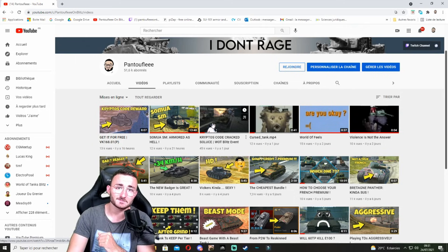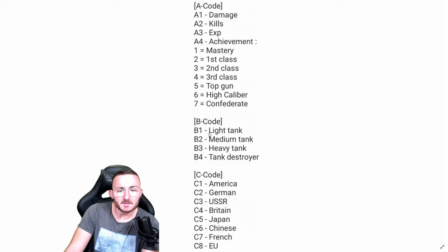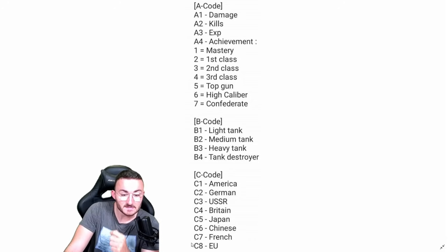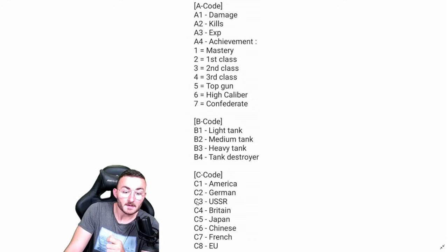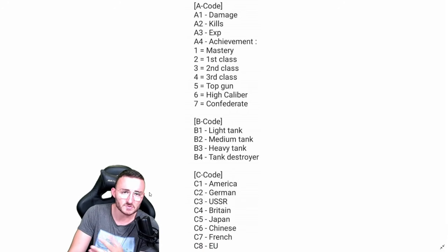If you remember correctly, in my previous video I used a picture with the A-code telling you that A1 is damage, A2 is kills, and so on. The B-code being light, medium, heavy, and tank destroyers. And finally the C-code where I had C1 to C8 — but it seems I was wrong. The C-code is only from C1 to C4. Everything else I gave you is right; it's just C5 to C8 that are different.